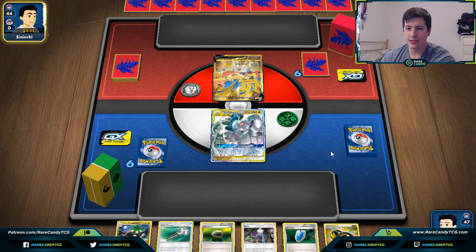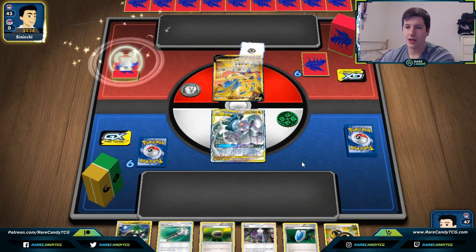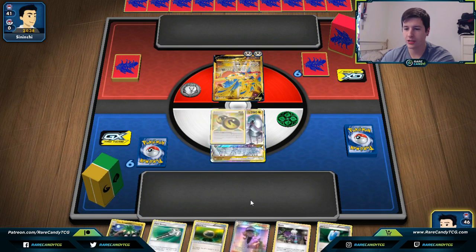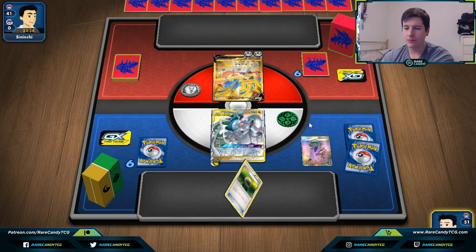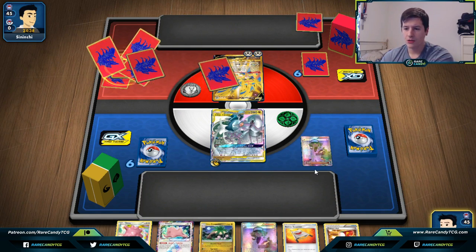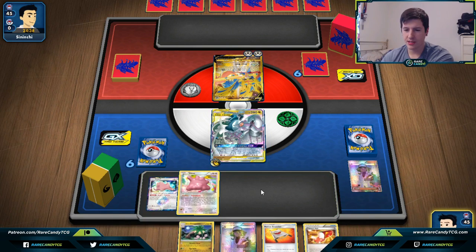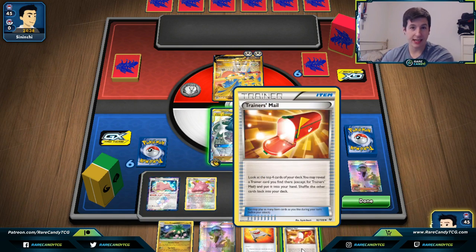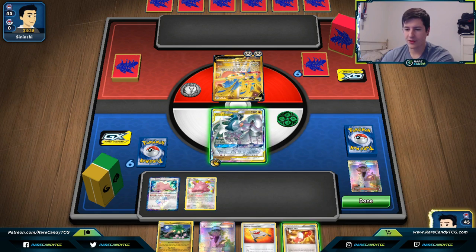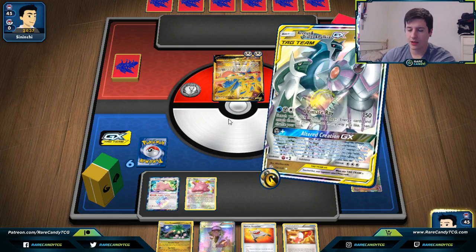It looks like we're going against a Zacian deck. They hit an Intrepid Sword and two energy — that's kind of annoying, but we do hit N off our draw, which is really good. We'll attach here and go for the N, hopefully finding a Ditto Prism Star as our next priority. We do find it — definitely good. I don't think there's anything else we need to Trainer's Mail for right now, so we'll hold onto it. I want to play things down and then get N'd by our opponent.